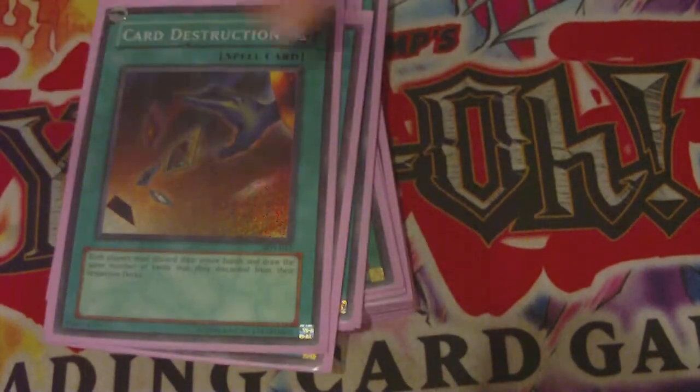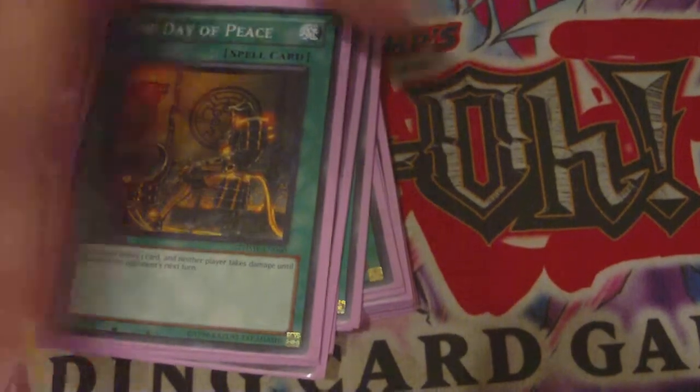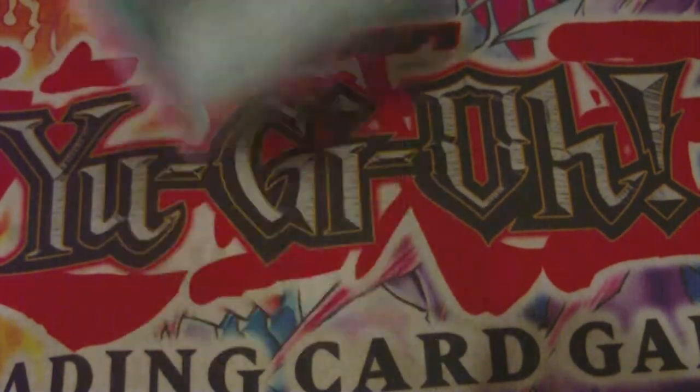One Card Destruction — as long as you don't draw the pieces of Exodia — Lore of Darkness, and one Day of Peace, which is quite amazing. You play this and you don't take battle damage for two turns, so that's amazing.